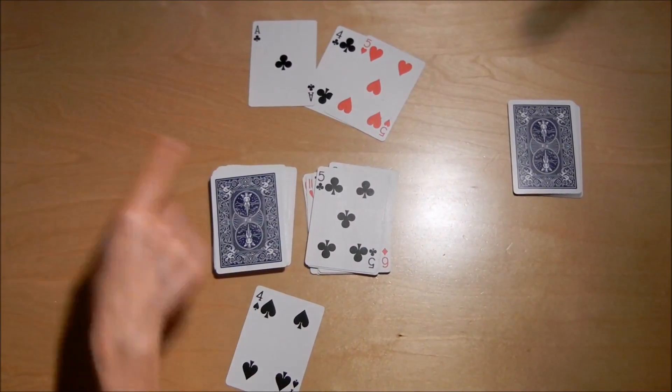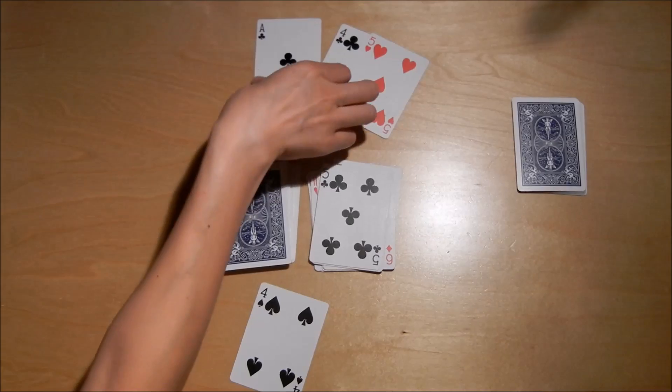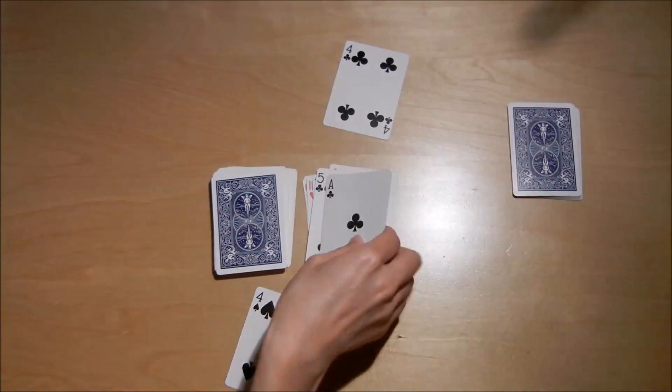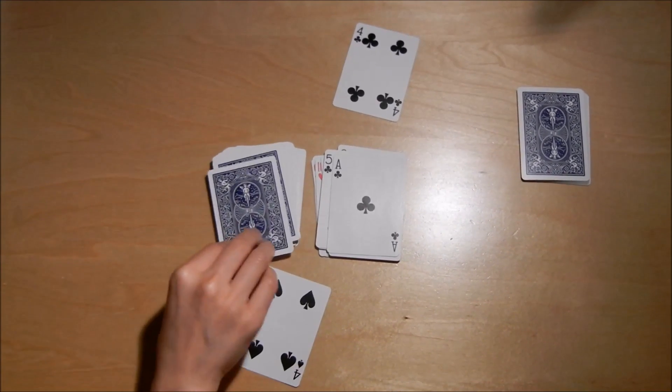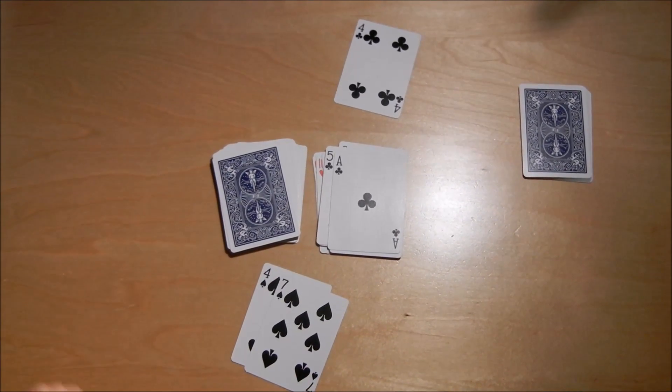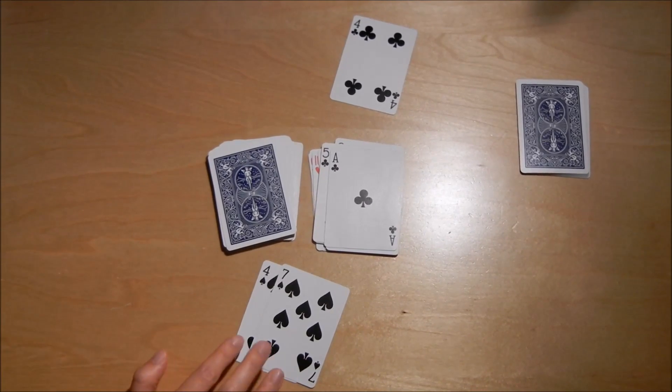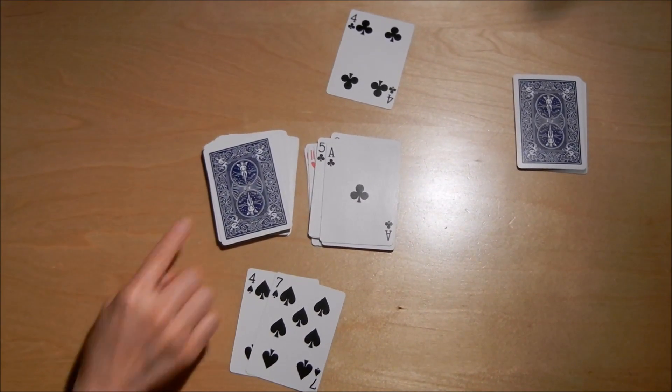Bob's turn — he pulls a card and wow, he had the exact same cards as me. He makes the same decision and puts a five with the ace. Five divided by one is five. It's my turn again — four doesn't go into seven and seven can't go into four, so I don't get to do anything this turn.